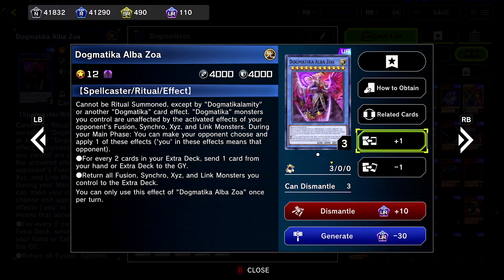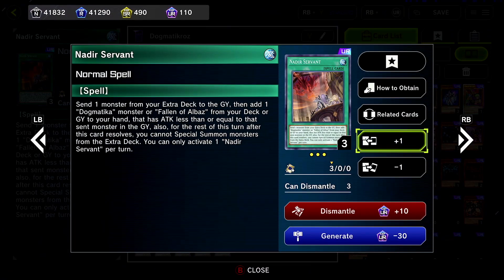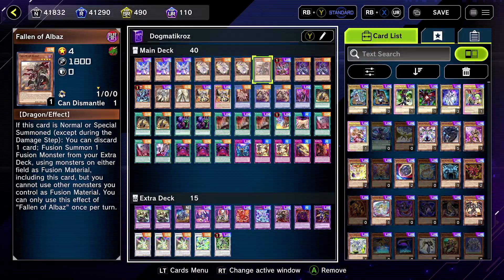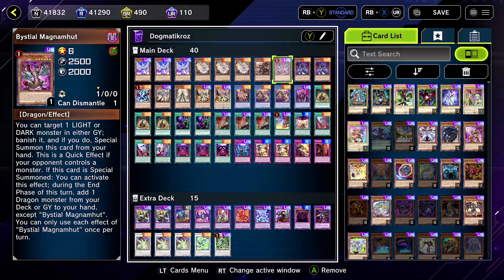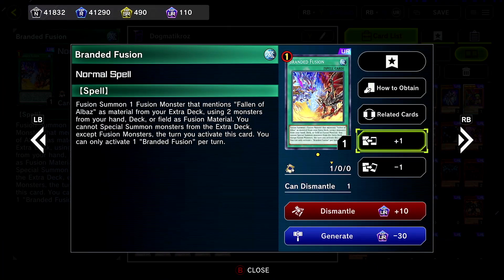Welcome back to our Master Duel video of Dogmatica. I was looking at the wrong card and I just spoiled the surprise, but it was probably in the title or thumbnail anyway. Nidia Servant is at three, so of course we had to show it off. Not only that, we threw in a little bit of Branded Vice Deals in Dogmatica. You may be asking — but Dogmatica literally makes it so you can't special summon from the extra deck. Well yeah, but Branded Fusion — a card I never thought I would use — is at one now.